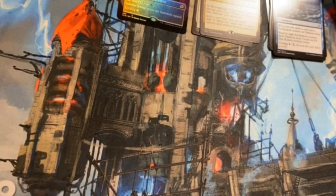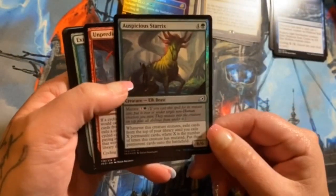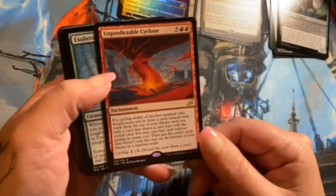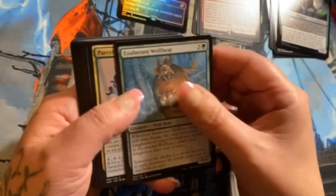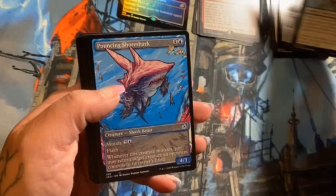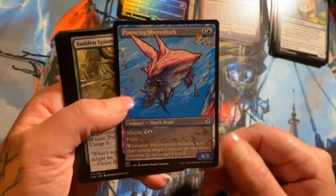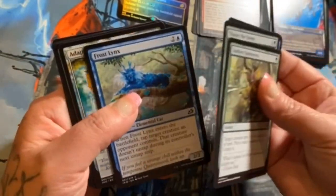Here's our foil uncommon — Auspicious Starks. Unpredictable Cyclone is our rare. Exuberant Wolfbear, Parcel Beast — that looks cool actually. Another uncommon alternate art here, Pouncing Shoreshark, very cool. And here's some commons.